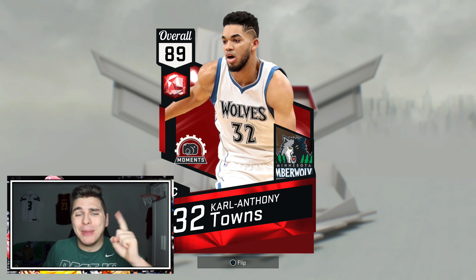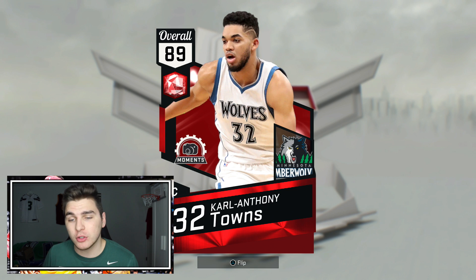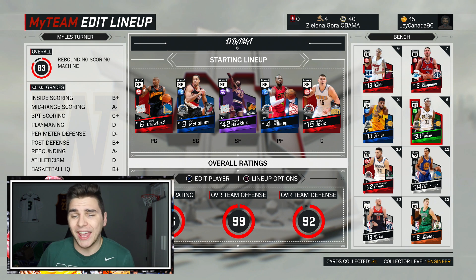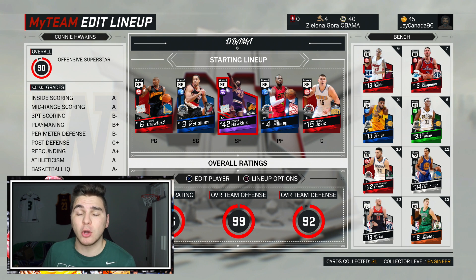We are back with a My Team Online episode — the series where we spend no VC, no money, and we've created a beastly squad. Today we got another nice edition off the bench: we picked up Carl Anthony Towns. Almost this whole series I've used Emerald CAT, but now I upgraded to the Ruby to pair alongside the rest of my bench, who are a bunch of beasts. I love this Miles Turner card, and to compliment the starters we got an Amethyst — of course we picked up Connie Hawkins last episode, Paul Milsap — we're gonna get to see a little bit more about what these guys can do.